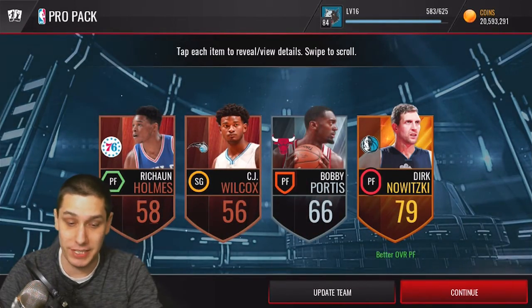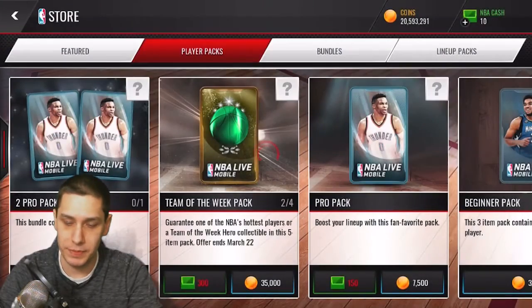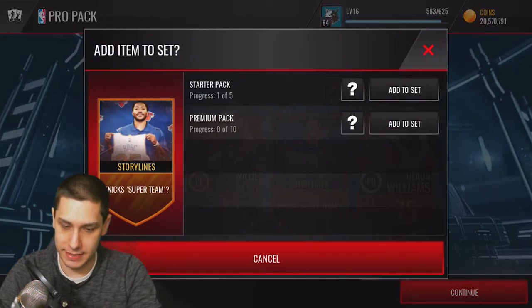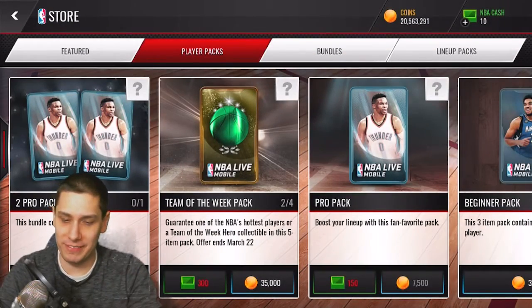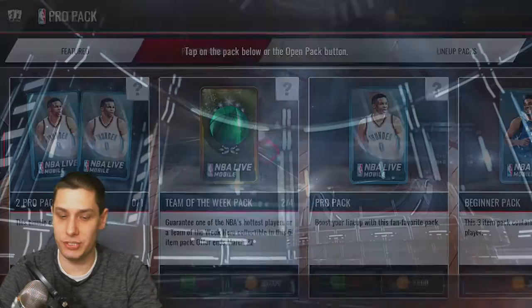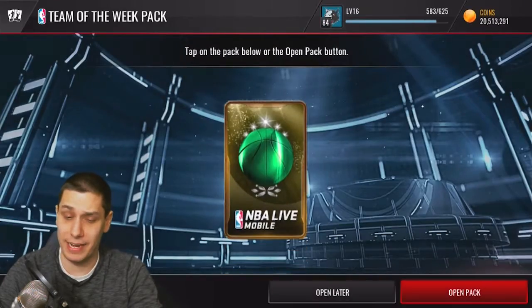We're just going to quickly click through the pro packs because they typically don't have a whole lot in them. There's a Dirk — current Dirk, what are you going to do with that? I hate that these daily objective reward popups require you to click through them. Come on son, let's get some elites rolling in here, please. Nothing, nothing. Acquire 20 silver players — okay. More packs, more power, more pro packs, more trash. Come on. I'm just looking for that red. I'm going to start adding these to sets. I need to do premium packs, not starter packs. What am I thinking? I shouldn't be doing starter packs. Still pulling these low overall golds, unfortunately.